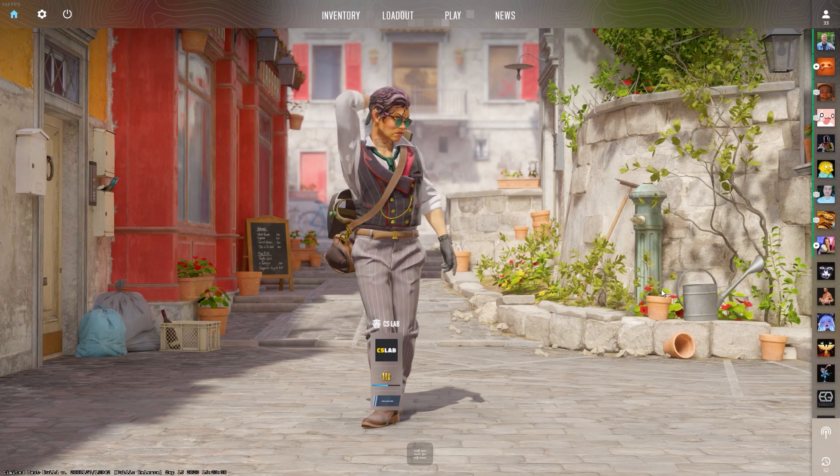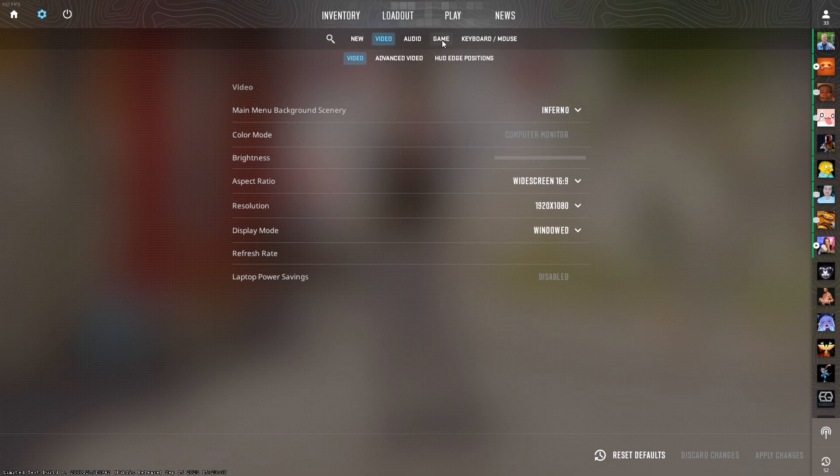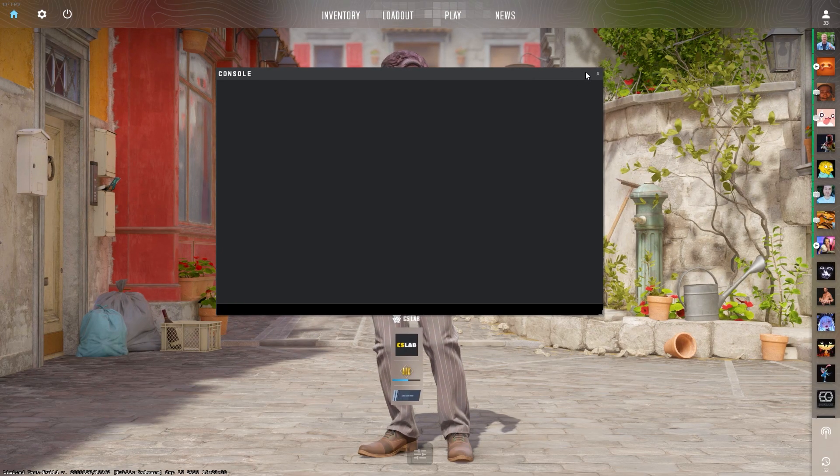Unfortunately, CS2 has removed some useful console commands, thereby limiting the ability to adjust and customize game settings according to individual needs. Let's take a look at which commands are removed and what impact they had on the gameplay.